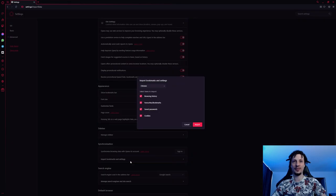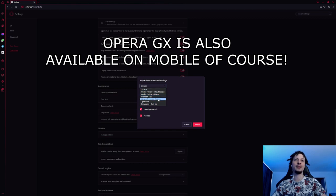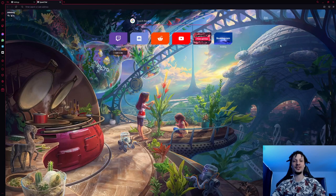Opera GX is also equipped with an import tool that allows you to quickly import all your settings from your previous browsers, like browsing history, bookmarks, and cookies. If any of this sounds interesting to you, click the link in the description, download the browser, try it out. It supports the channel. And now, enjoy the video.